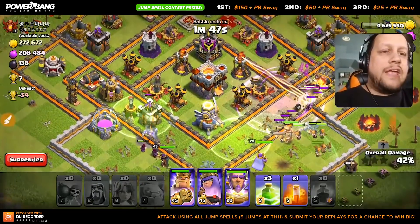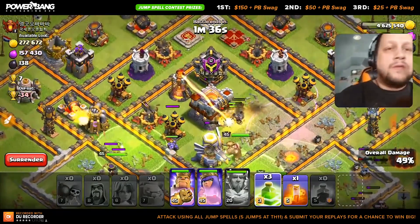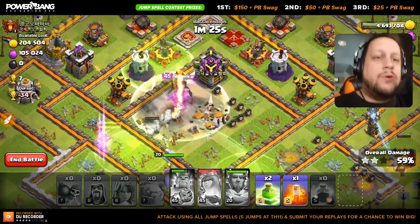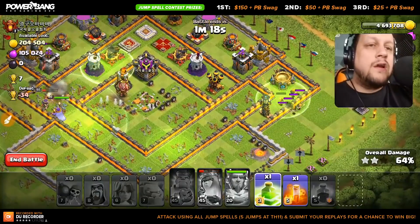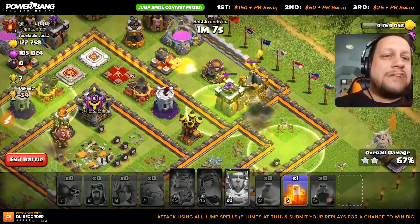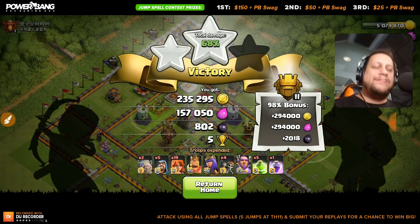Everything kind of going in, and we should have some action going to the core right now. The infernos are down — this is actually looking decent, my king is still up. Let's go ahead and drop this here — I'm going to pop my king ability early to try to have the inferno tower not lock onto it, but unfortunately it's going to. Pop the queen ability — not terrible. Let's see if these valkyries can actually get some damage done towards the end. This is sketchy to say the least — a couple valks hop the wall. We get 68% — not too shabby! That was using all jump spells.